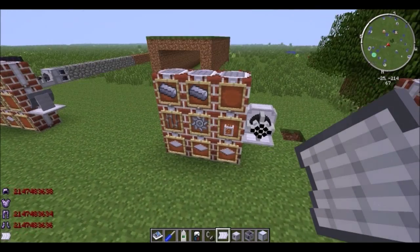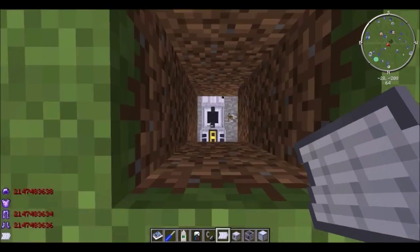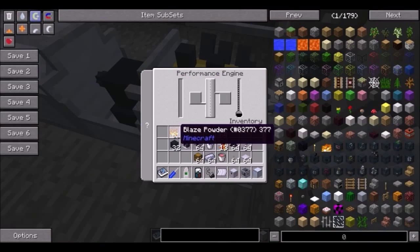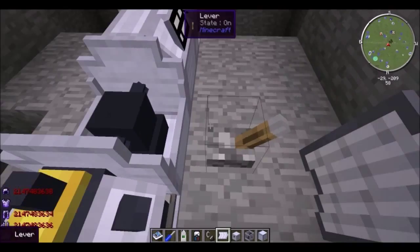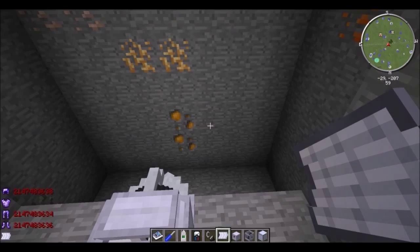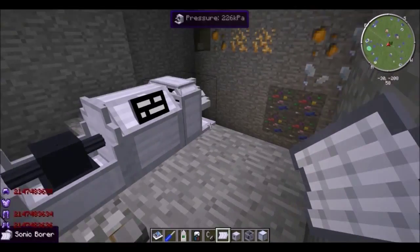Here's a sonic borer. Pretty inexpensive — just takes a compressor and some fluid items. It acts like a better version of the borer, and it will plow away in front of it. By building up energy, it'll break away at a wall and just drop the items on the floor, as opposed to a regular borer which will put them in a chest.